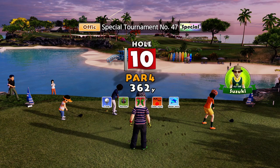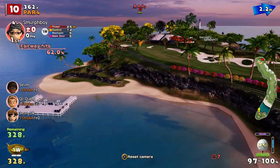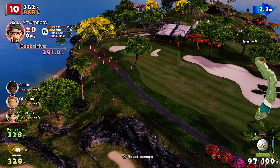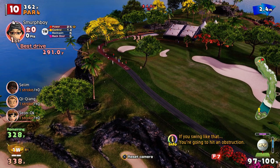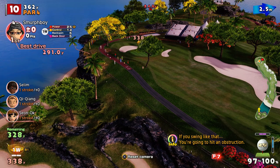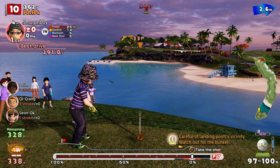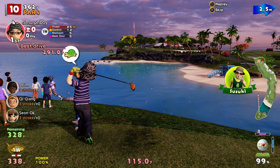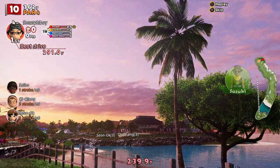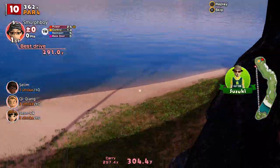Here we go. There's altitude on this course and some interesting places. It's mostly about getting your ball in the right spot. You can drive this, but there's a bit of wind and you've got to bring it right to left, because you want to be over the fairway. And that's - yeah, ciao. We've made our first mistake on the first hole. That's out of bounds.